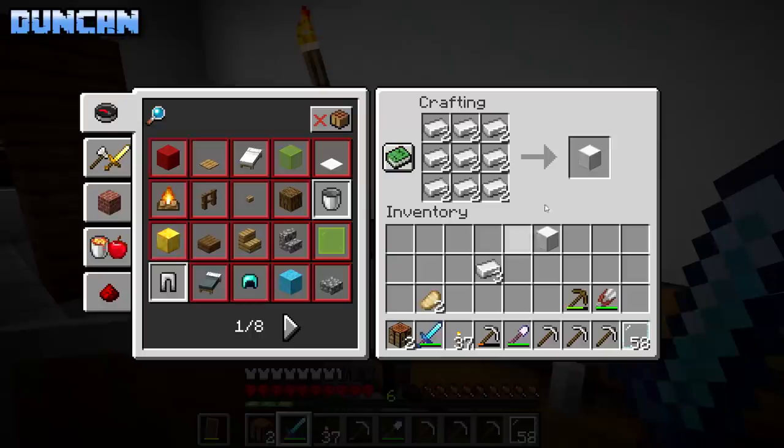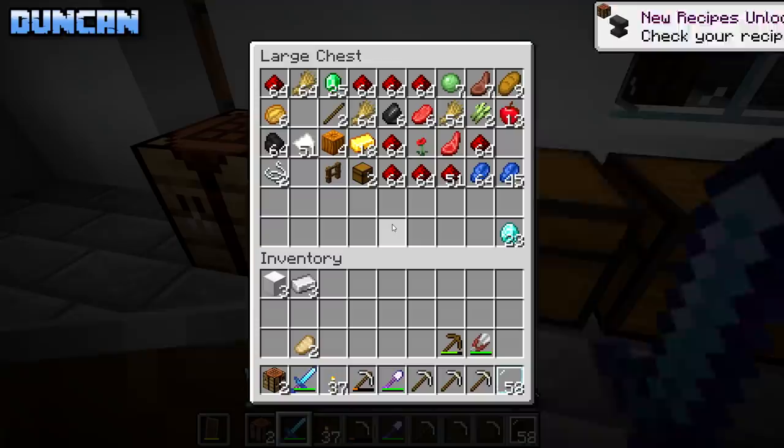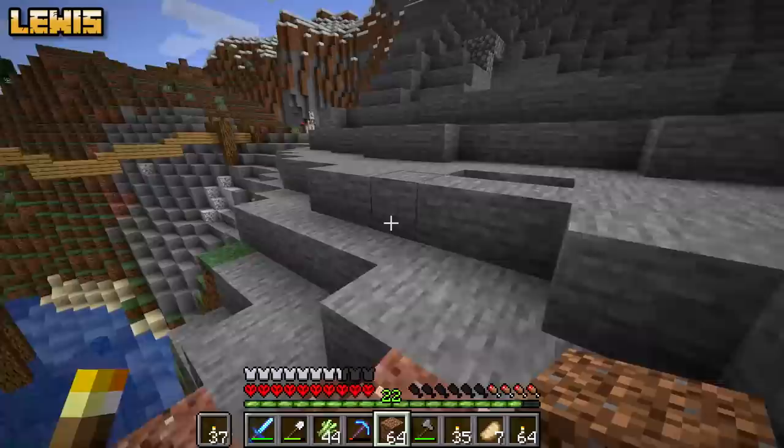Do you know why you make an anvil? I think it's like three blocks of iron - we've got loads of iron now, you can make whatever you want. I think it would be cheaper than keep building new tools - make an anvil and repair them. You do not get much XP from smelting. I smelted all this stuff and got barely a level - like a hundred iron and six gold and got less than a level.